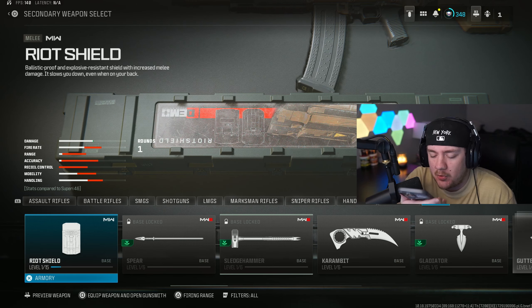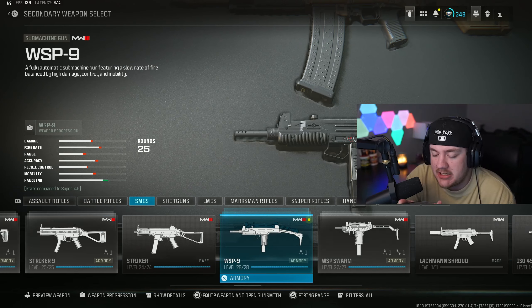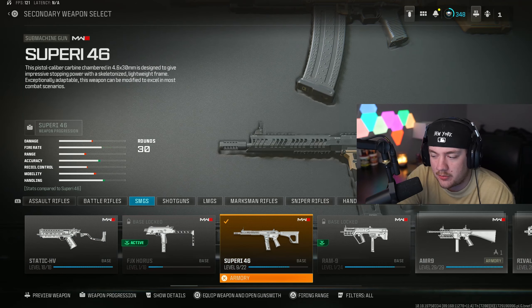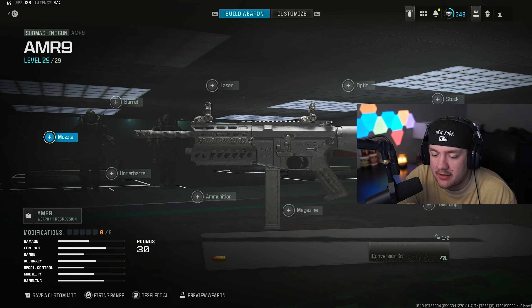Alright, hopping directly into our second setup. Hey Siri, pick a number 1 through 10. The answer is 3 — oh my god, we got SMG! Hey Siri, pick a number 1 to 11. The answer is 5. Okay — 1, 2, 3, 4, 5 — the AMR9.